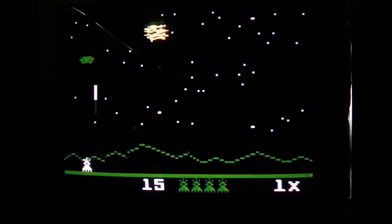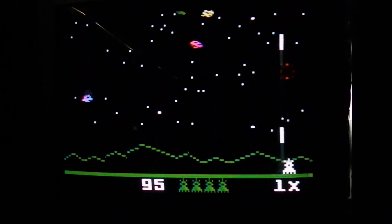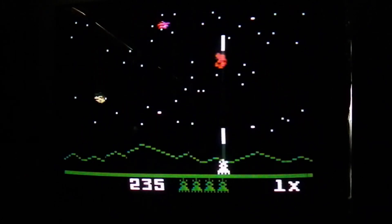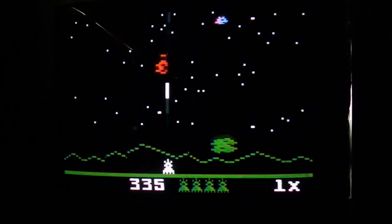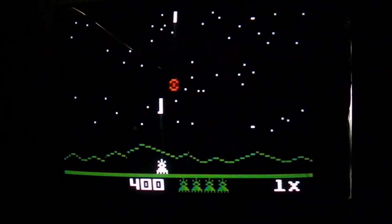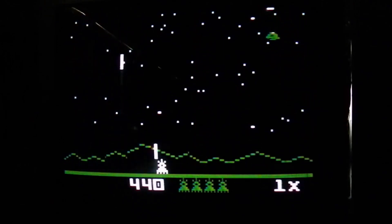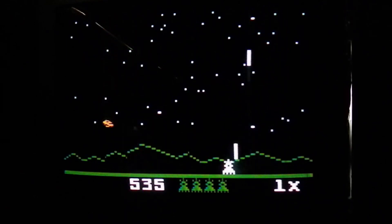My overlay is placed in my controller and we are off. Now it looks great with the black background. You have to get those falling bombs before they hit the ground.